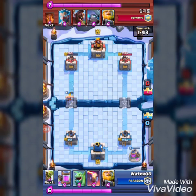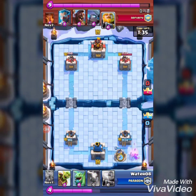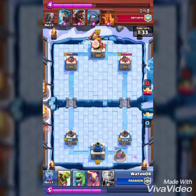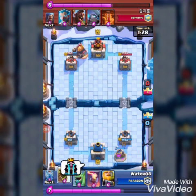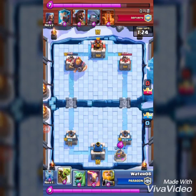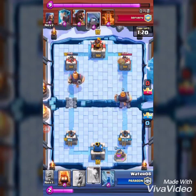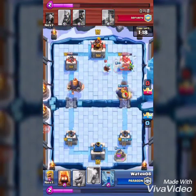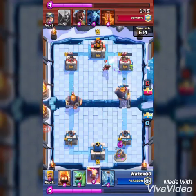I decided to attack the other side since I had done damage over there. I pulled another Elixir Collector so I could generate more elixir, and I pulled the Road Giant. My username is Water — I'll just keep it that way because I like it. I did quite a bit of damage on the other side.